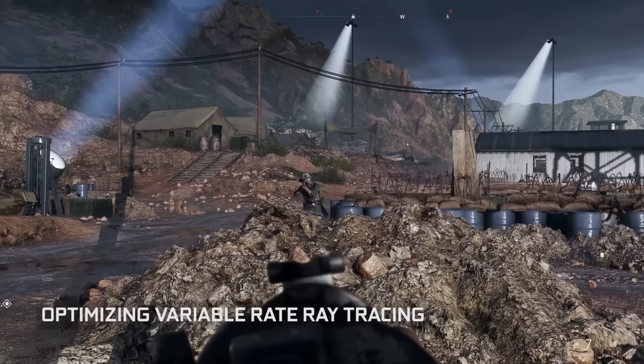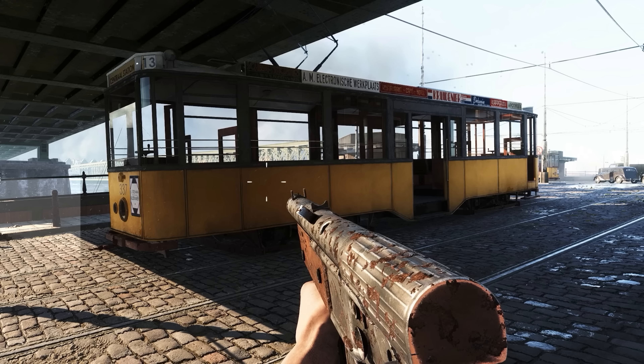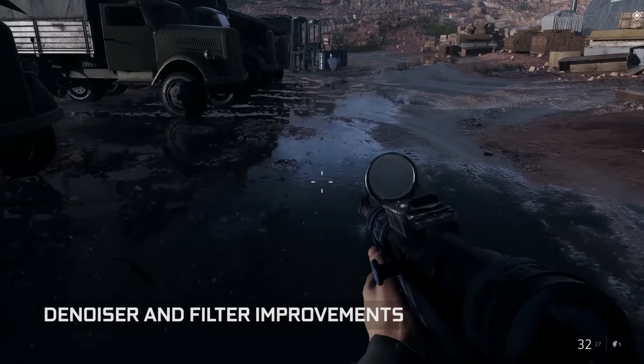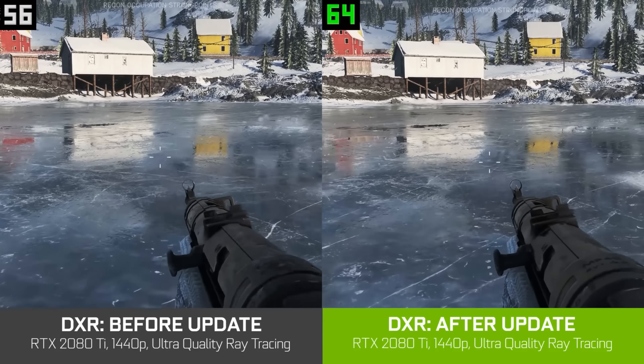We put a lot of research into something we call variable rate ray tracing. This allows us to place the rays where they matter most. The red tiles show where we focus the most rays because the underlying material is a specular one. This actually allows us to improve both performance and quality level, and we will make it even better in the future. There are more optimizations on the denoiser and filters, and we will have more later for sure.